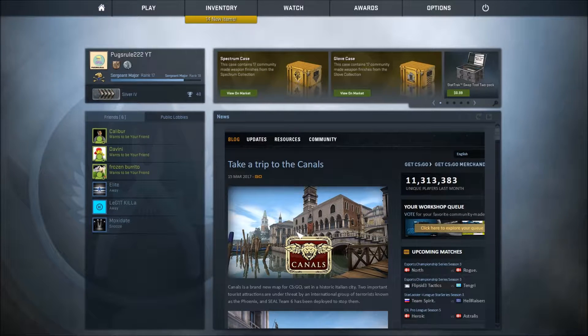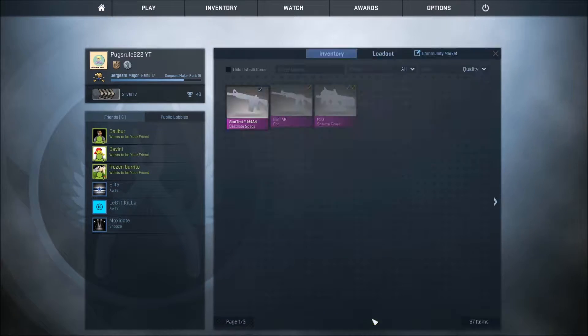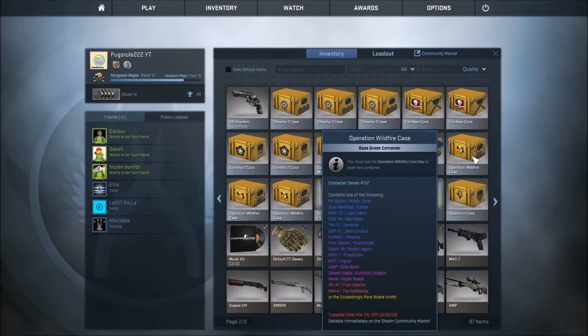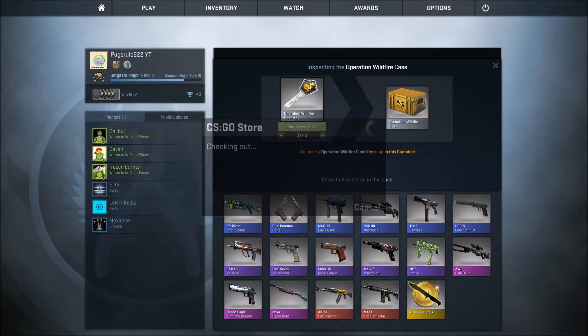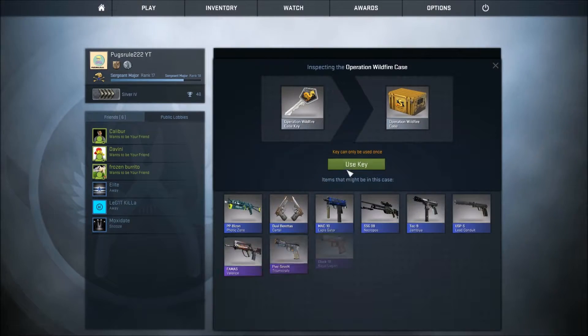Hello everybody and welcome to another Counter-Strike opening. Today we're going to be opening 14 crates, one of which is a Spectrum crate — the new one which cost me 10 bucks. Let's get it going and start with Wildfire because I have a lot of them — I got three or four of them. I'll just buy three just in case I don't have four.